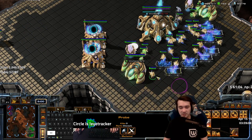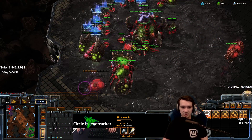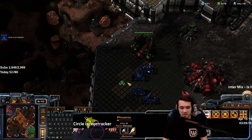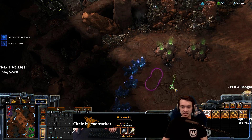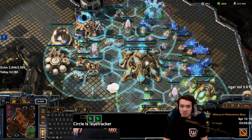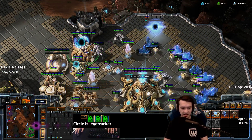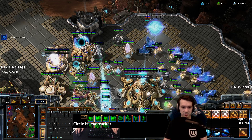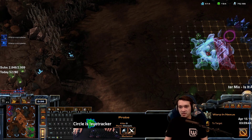The reason I'm not going for another base right now is I'm using a Hallucination scout to figure out what's going on. We've got an Evo Chamber and a Hydralisk Den. I'm still building probes. He's taking a third — good to know. We're actually going to go Colossus, get a War Prism, and since he's taking another base and I haven't, I've been building units for a while — putting all these units together now.